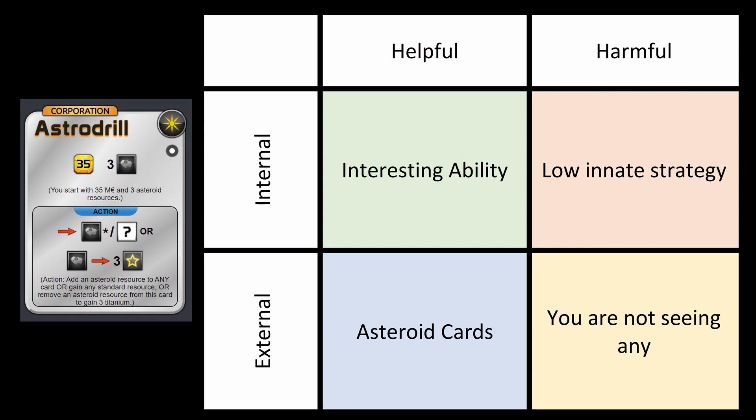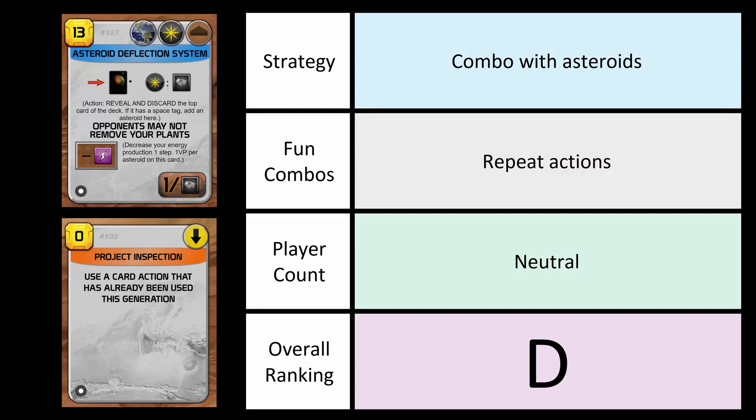What's helpful externally is that you can get asteroid cards — there's a good number of them once you play with all the promo cards and expansions. There's not a ton, but people usually don't play them unless they have a few to synergize with, so you want them in your opening hand obviously. What's harmful externally is if you're not seeing any and people are hate-drafting them, you can be in a very difficult spot because your ability becomes far less useful.